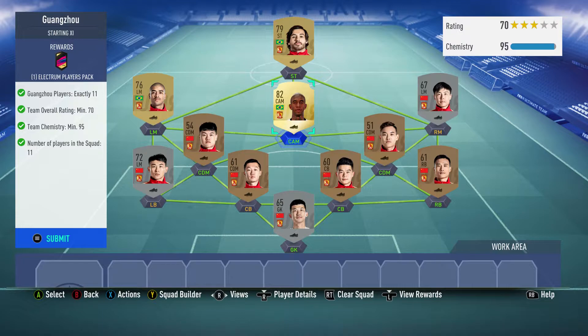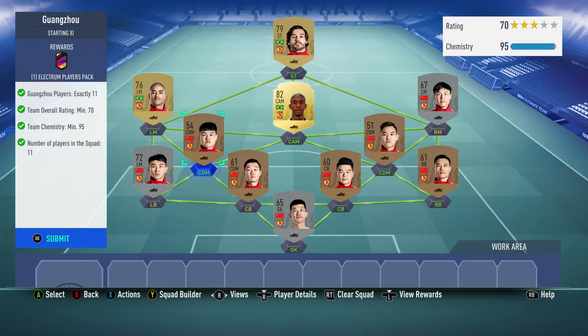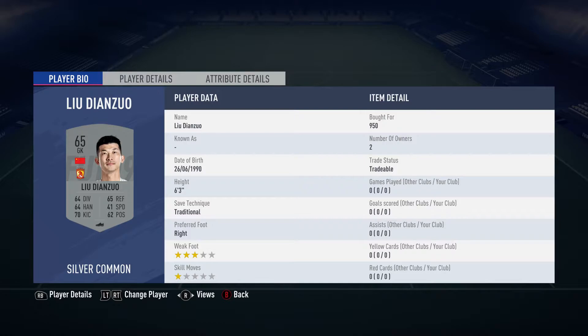This guy came as a centre forward as well. Overall you're gonna need two left wings to left midfield position changes, one centre forward to striker, one centre attacking midfielder to centre mid, two centre mids to centre defensive midfields. That is a lot of position changes but this is the cheapest way to do it - it was quite an expensive squad anyway.